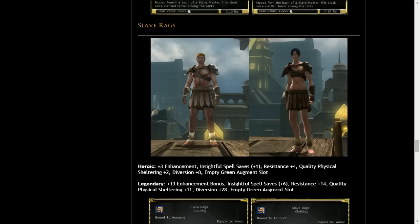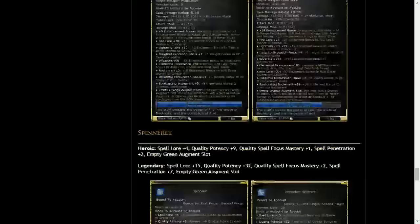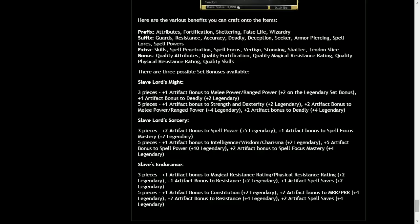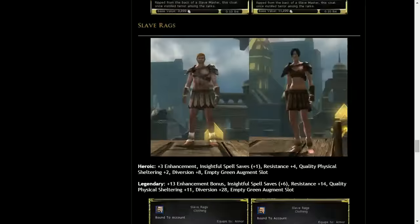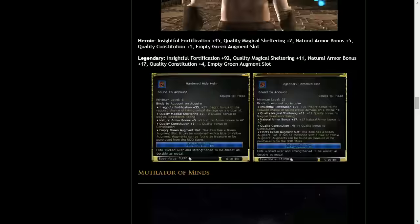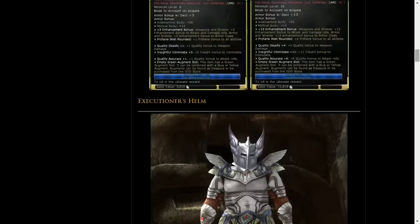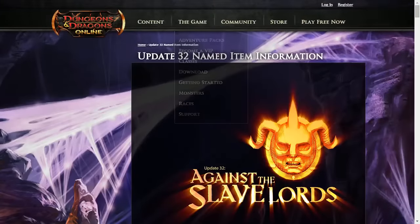Noah went through and did a lot of work on the bare-chested textures to make sure it all worked — it's all new and looks really great in game. The artists continue to do amazing work. There is also a new ORE in Update 32 in the main code, so keep that in mind.